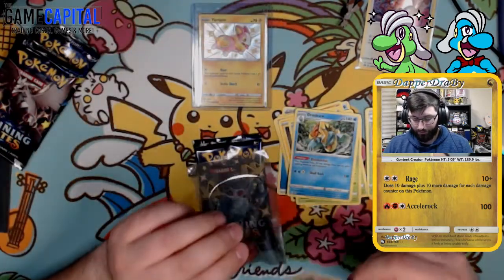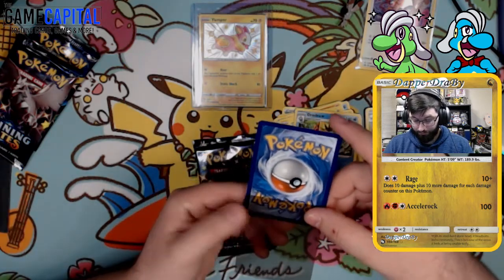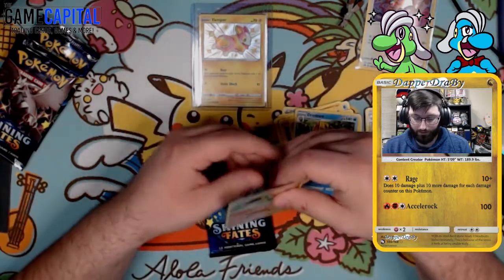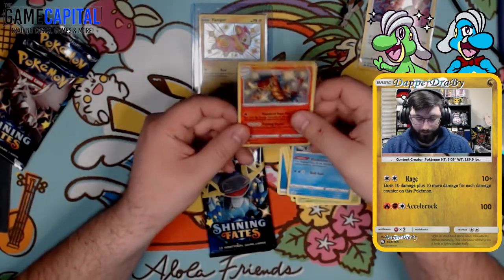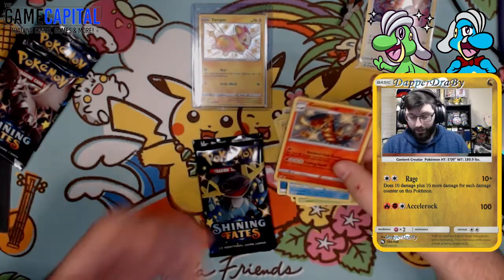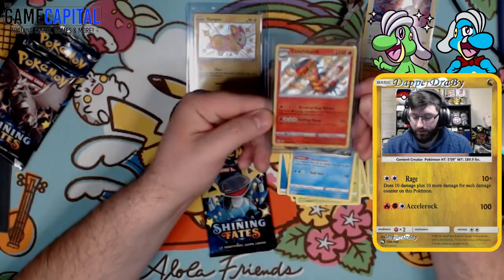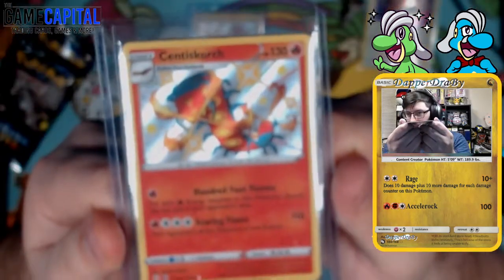Looks pretty well centered. I don't really have a way to send these out myself for grading, so I can't get them graded. But it's a nice little shiny baby Cinderace. I was actually curious whether I wanted just the Cinderace, or maybe I need to search for another one. But boom — there we go, shiny Cinderace!